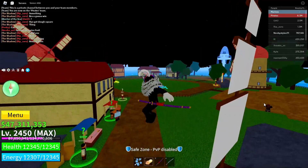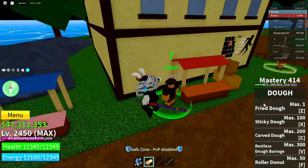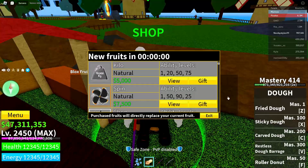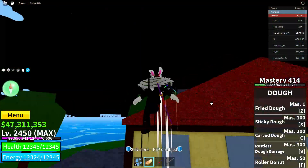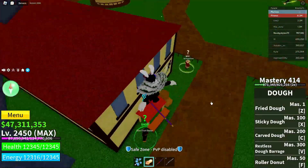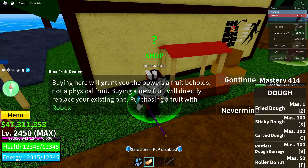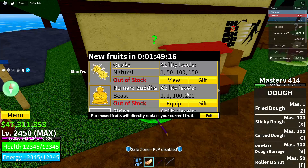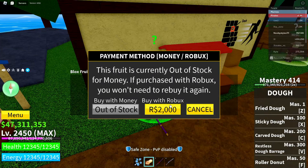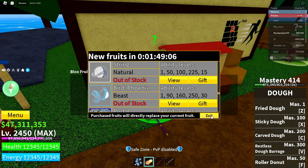So to do this, first go ahead and go over to the Blox Fruits dealer, click on him and click on continue. You guys gotta be in the first sea in the Power Starter area — anywhere else wouldn't work with this glitch. So yeah, this is a glitch, just saying. Click on continue, find the Phoenix fruit, click on view, click on the Robux icon, and then click cancel and exit.